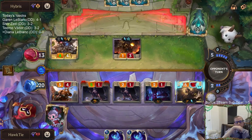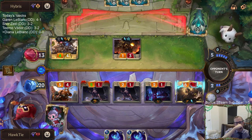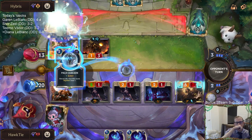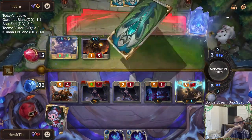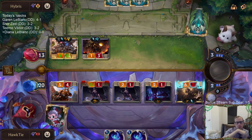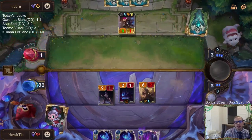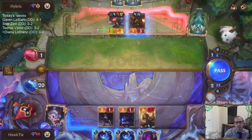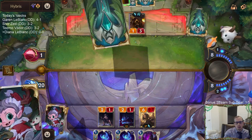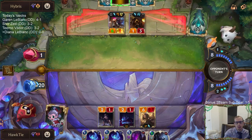I think we should probably diversify the damage threats with removal and everything being a thing. We're playing three Whisper Words and Captain Farron, and we even have three Pale Cascades of our own. We really want to draw one of those. Yay, Whisper Words! Good — we definitely needed that. We need more cards.